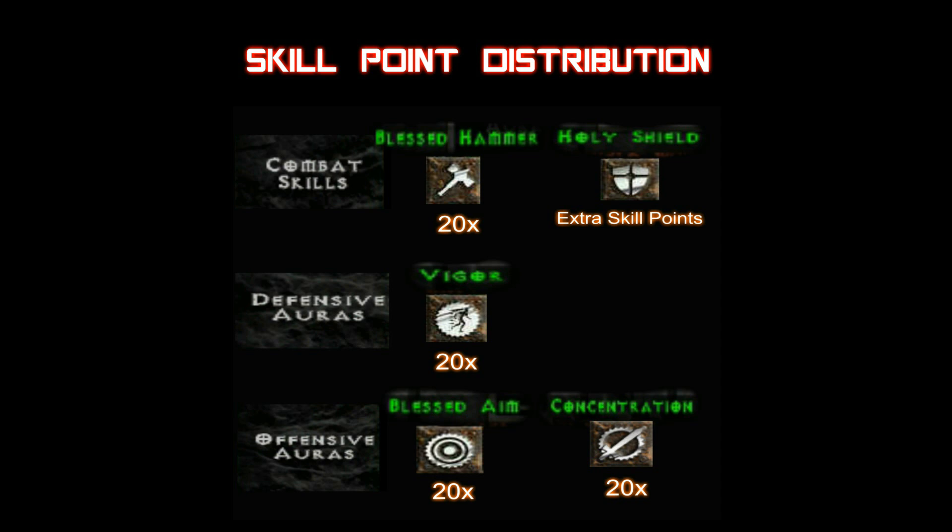For your skill points, you will want to put 20 into Blessed Hammer, 20 into Vigor, 20 into Blessed Aim, 20 into Concentration, and put the rest of your points into Holy Shield.